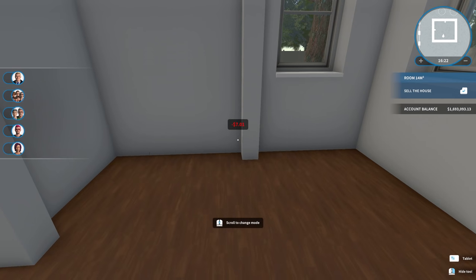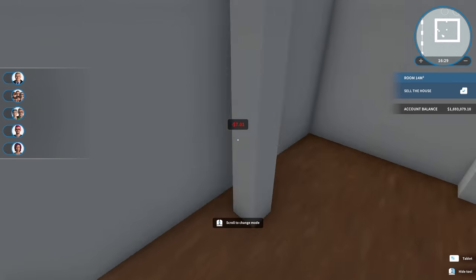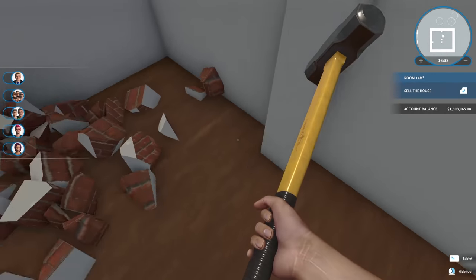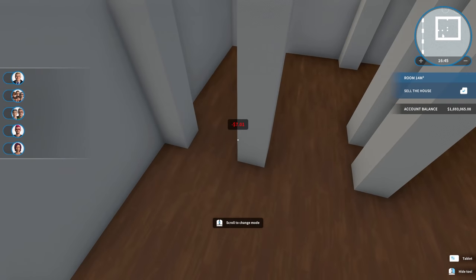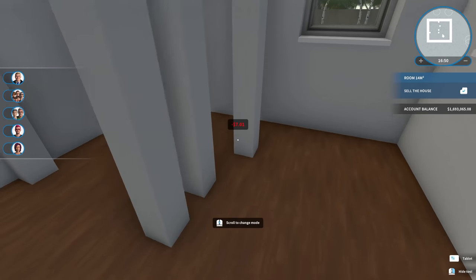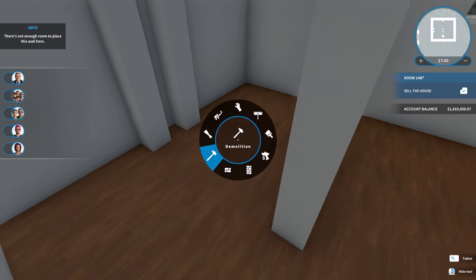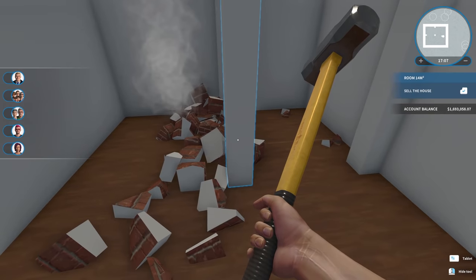Maybe we make this side the bathroom. Is that big enough for a shower? Probably not. This is such a small space. I think we will have to go with a smaller bathroom. After some trial and error, I think I have it figured out. So we can fit a relatively small hanging sink right here.